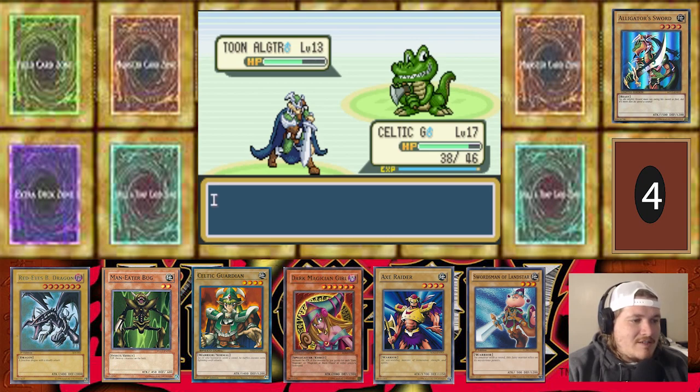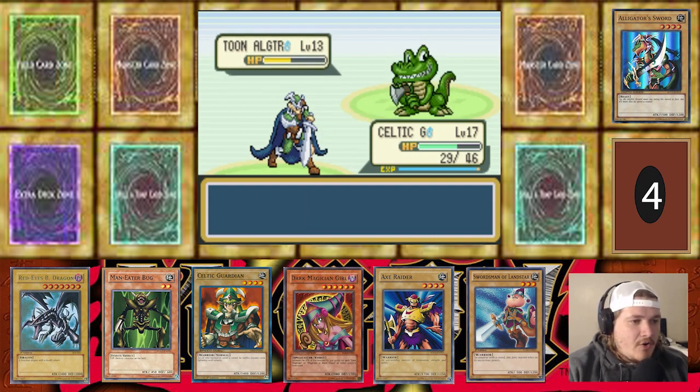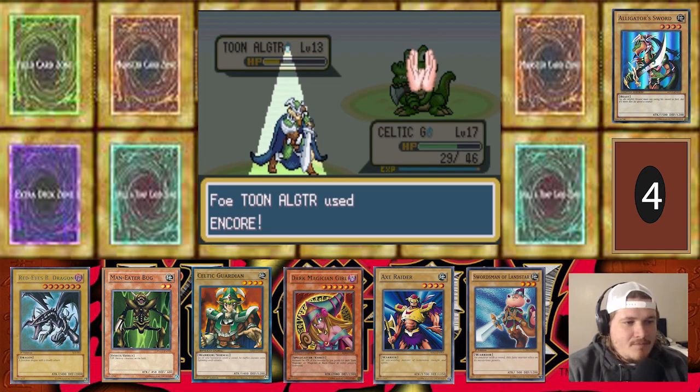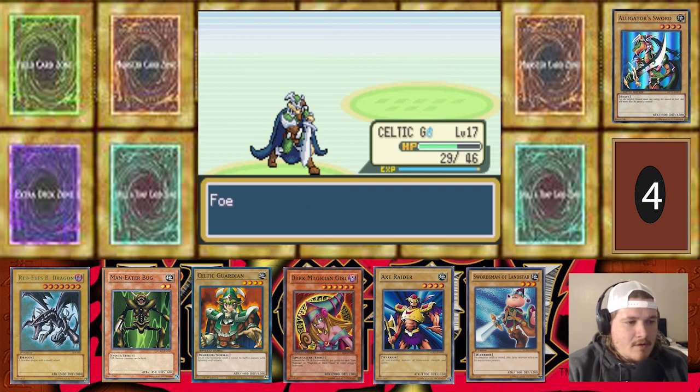This crazy thing — Toon Alligator is not even labeled as a Toon, it's a Reptile. Not Reptile Toon or anything — it should 100% be a Toon type for the card type. We're fighting a Toon Alligator. Can we knock this guy out please? One more — thank you, got him. All right Alligator, get out of here.